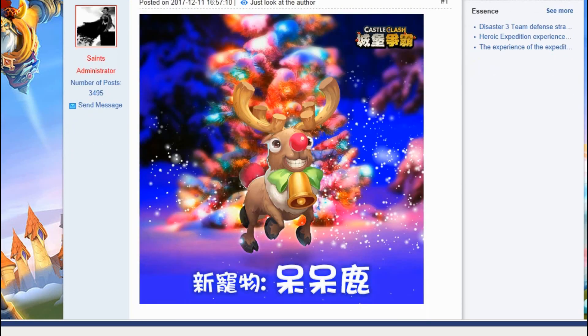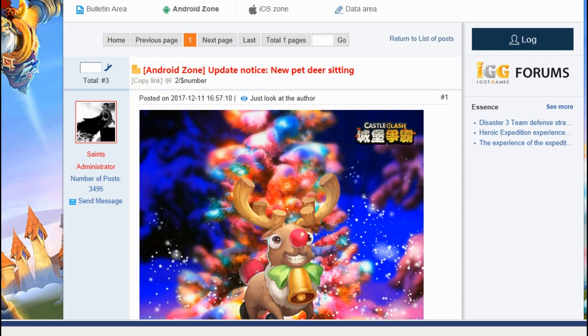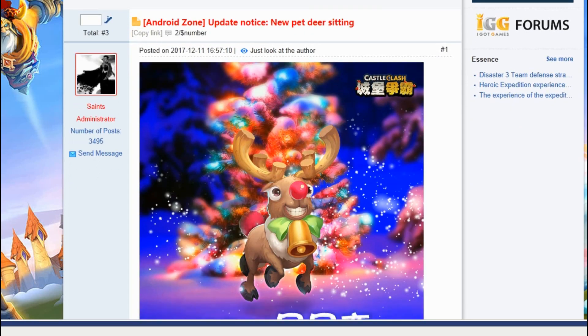Looking at the previous Christmas heroes: Snowzilla is not much use, Santa Boom is very useful and still useful for dungeons and stuff, and Nick is also a super useful hero. Candy Cane is pretty much useless unless you have a five-revive quest set on it, and even then it's still not very useful. Those are the four Christmas heroes we've had recently.